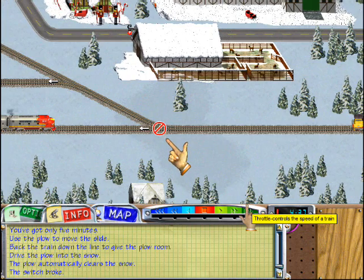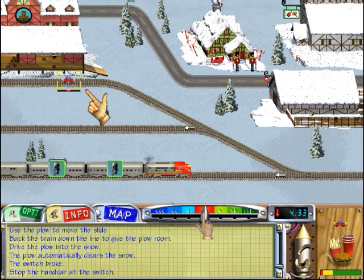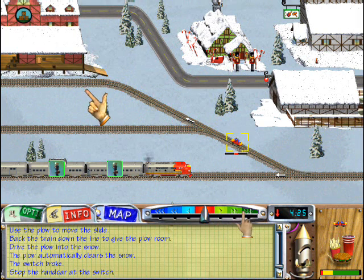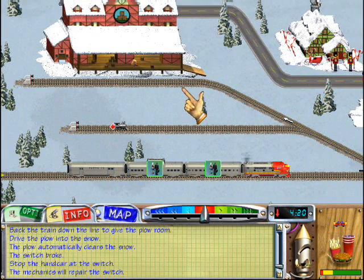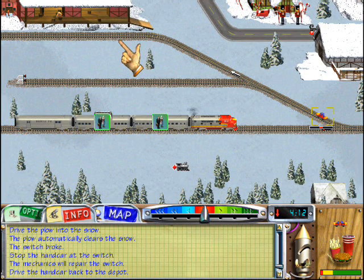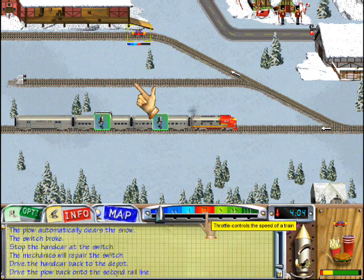Well, this is just great. The switch broke when the plow passed over it. Drive the hand car down to the broken switch and stop it when it reaches the broken switch. The mechanics will fix the track automatically. Now drive the hand car back to the depot. Clear the plow by backing it up to the second line.